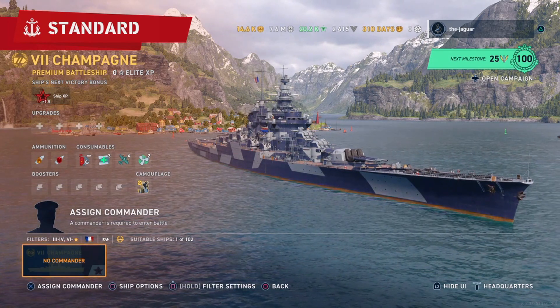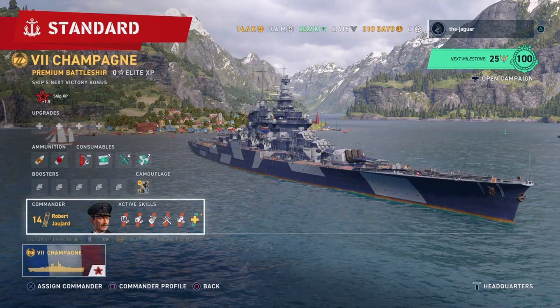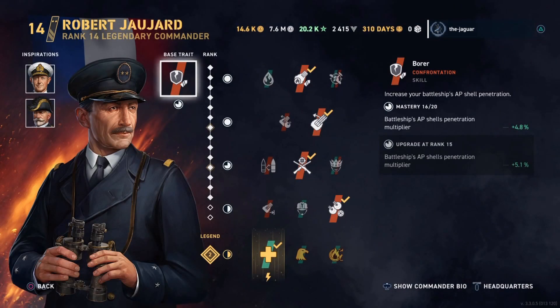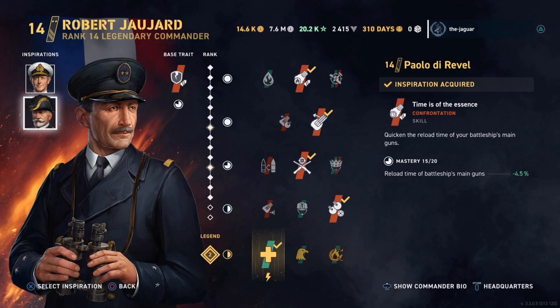First thing you do is set up the commander. We're going to select Robert Jujard. I have him ranked up to 14 — .2 is the legendary rank. His base trait is Borer, which increases your battleship's AP penetration. Inspirations are Andrew Cunningham, ranked up to 16, with Concentrated Devastation — it increases shell grouping of the battleship's main guns. Second inspiration is Revell, ranked up to 14, and it quickens the reload time of your battleship's main guns.